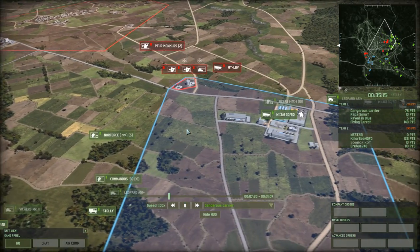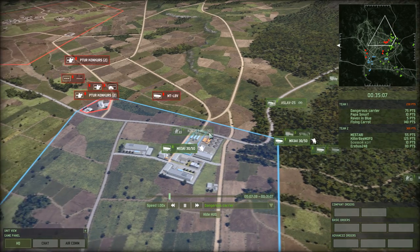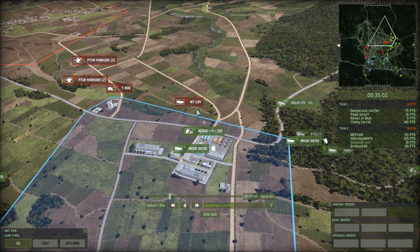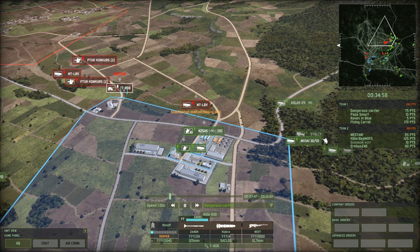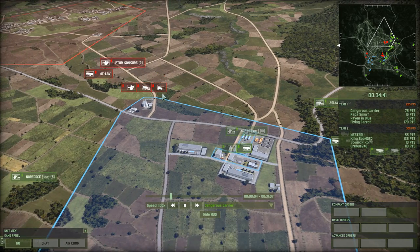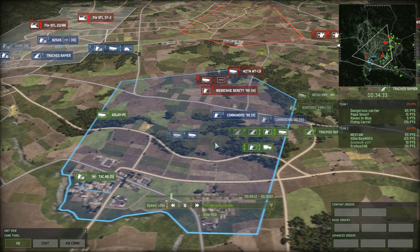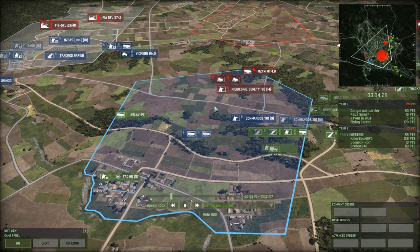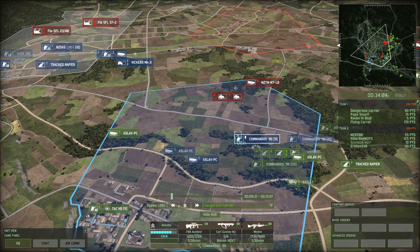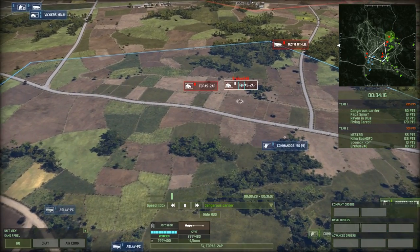The right flank has managed to capture the forward buildings. They had a Leopard AS-1 Plus laying down suppressive fire on transports, making sure Red had a harder time rushing this position. There's a clear disparity: the Leopard AS-1 Plus is one of the best tanks ANZAC can field, whereas the T-80B isn't even halfway near the heaviest tank REDFOR can field. Since the middle of the map has collapsed, reinforcements are needed — Dangerous Carrier has deployed some Commandos-90 and is trying to have the Vickers help out.